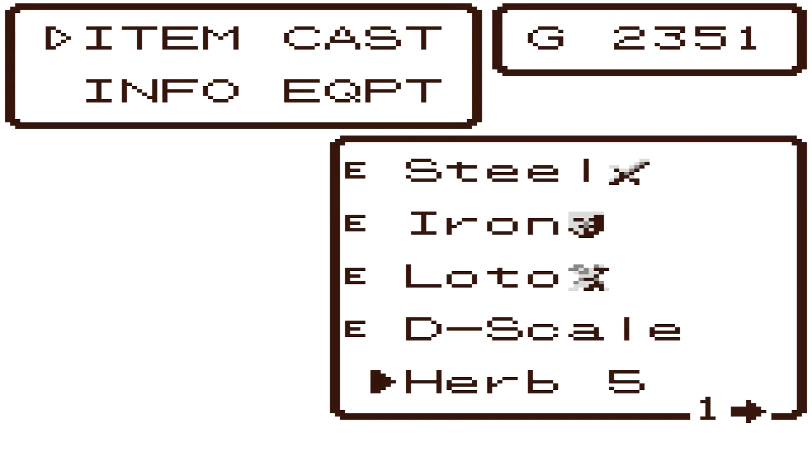So we're going to take a quick look at our items. We have five herbs, we've got the Lotus Sword, which is not equipped. We're actually going to equip that during the battle.